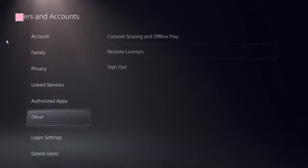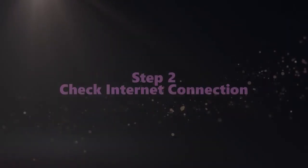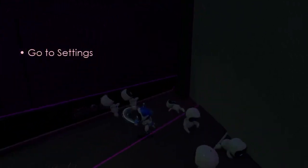Here you need to locate the option Restore Licenses. Click on that, then click on Store. This should be done in a few seconds. The next step is to check power supply settings.